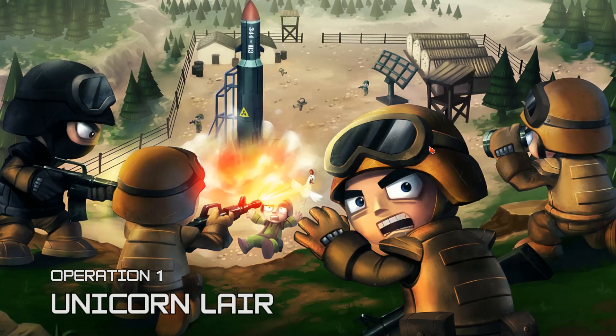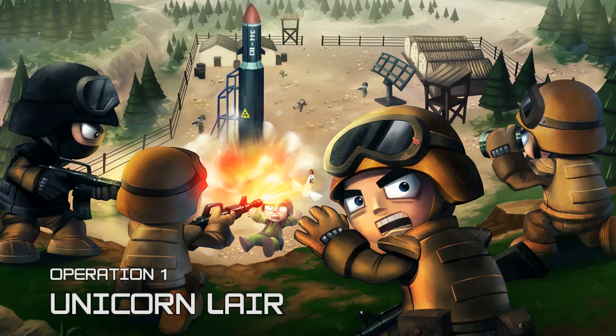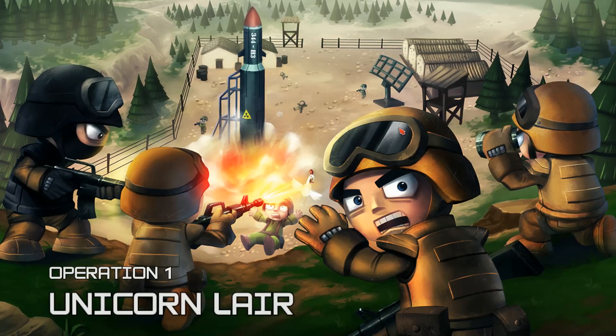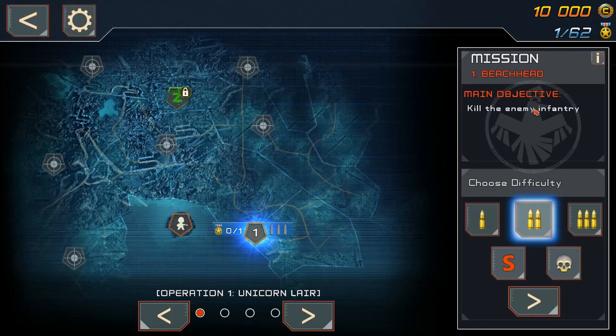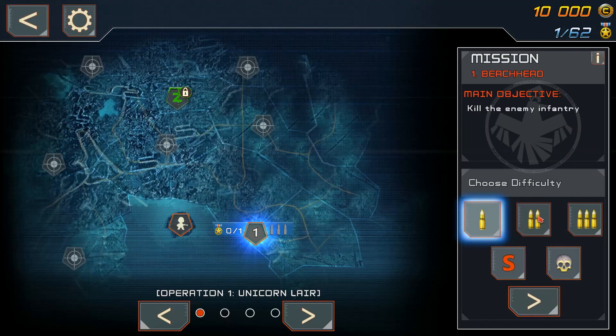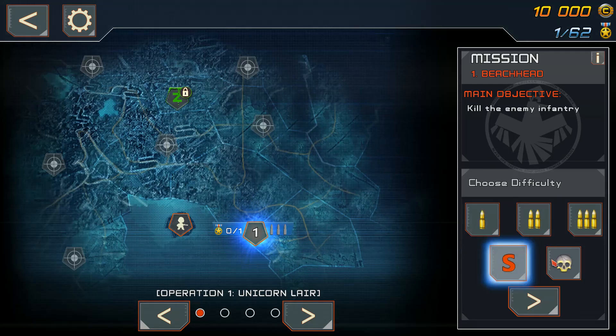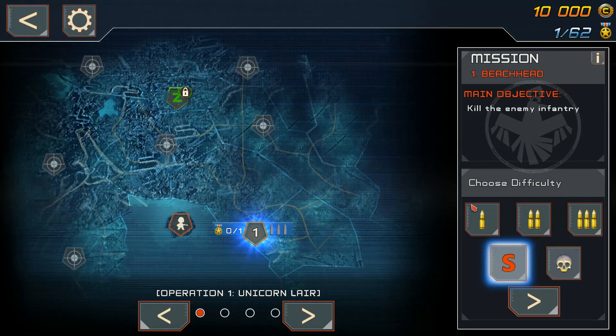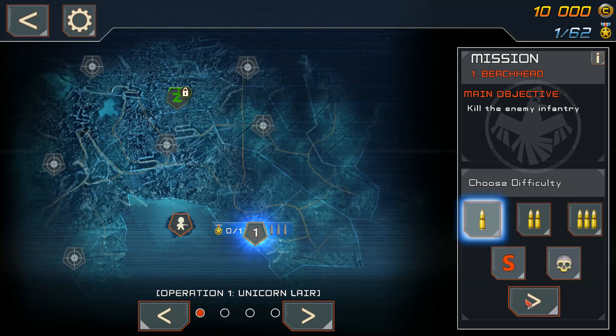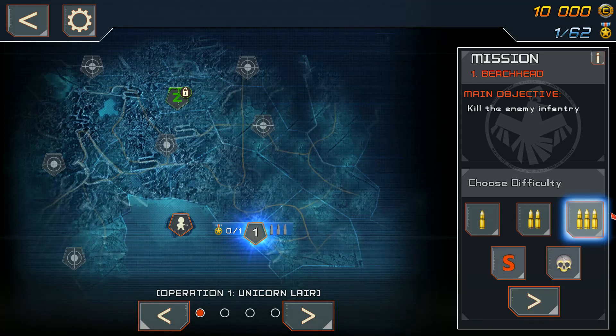Unicorn layer — this can only lead to good things. Kill the infantry. I can choose my difficulty; we'll do it on easy for right now. There's an S and a skull — I'm guessing those are also difficulties. I don't know what the differences are. It'd be nice if the game explained the difficulty differences, like 'this difficulty increases enemy health by X.'